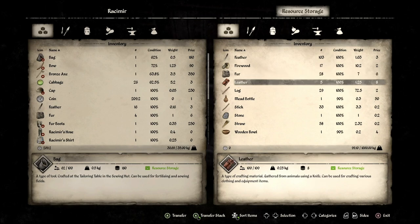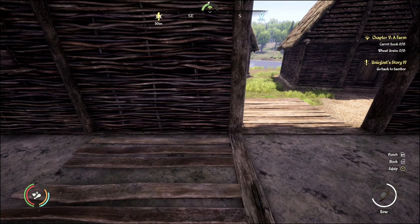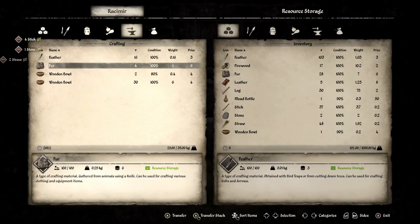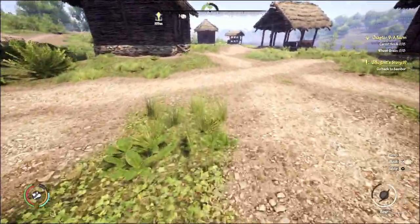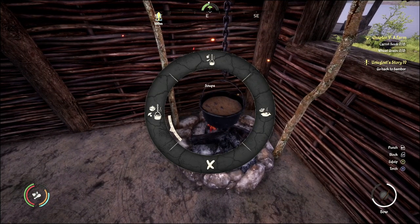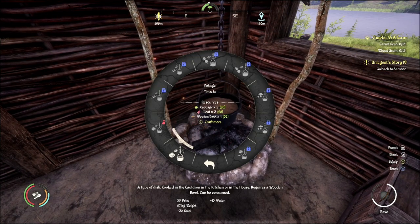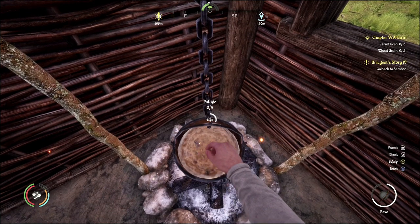Do we have straw on here? Yes. We'll light the fire with our torch and then we can craft some of this potage. Did I put my meat in here? I think I did. Meat right here — 20 meat. Nice. Potage — so we can craft six. We'll put those in our food storage so we can help keep our villagers alive.